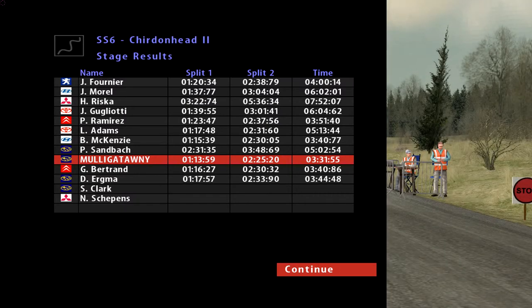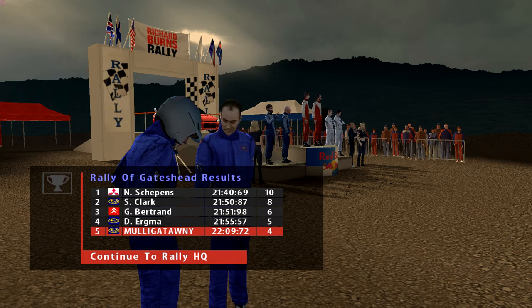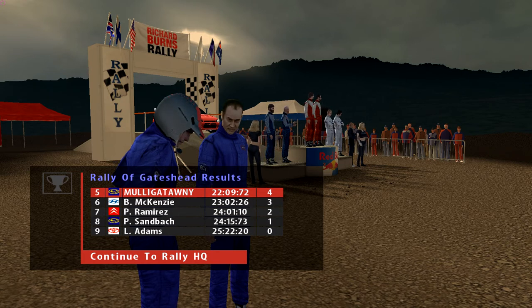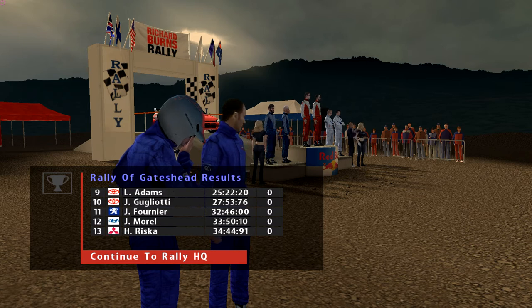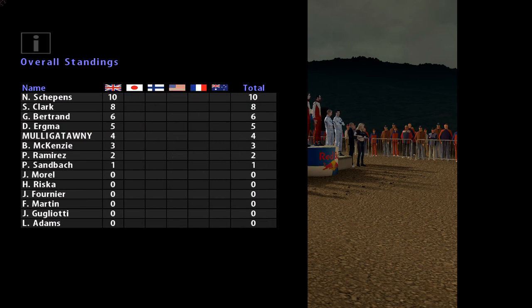We set the fastest time again, by about nine seconds. Each time we went out on stage we set the fastest time, apart from the two where we crashed. We're still in fifth though, about 30 seconds off the lead, so we managed to gain back about 30 seconds and got ourselves up into fifth, which gives us four championship points. Our teammate finished eighth, gaining one point in the constructors. Looking at the stage times: first, first, mistake, mistake, first, first, and first — so our speed is definitely there, but we need to work on consistency. Up next is Rally Japan — see you then.